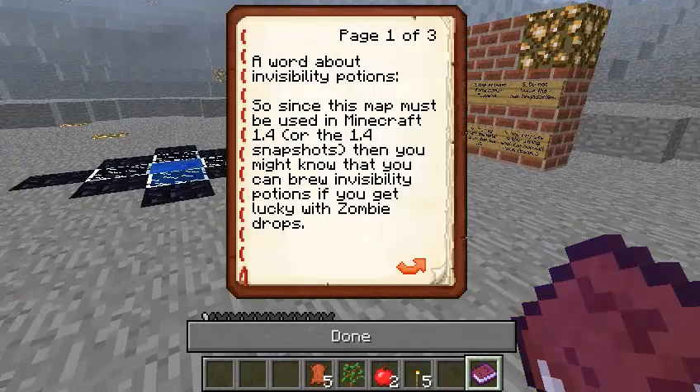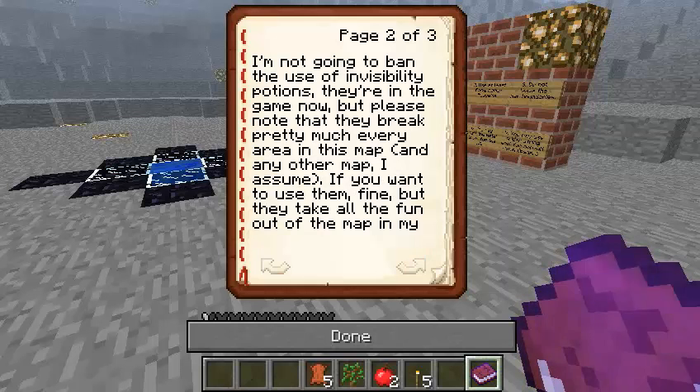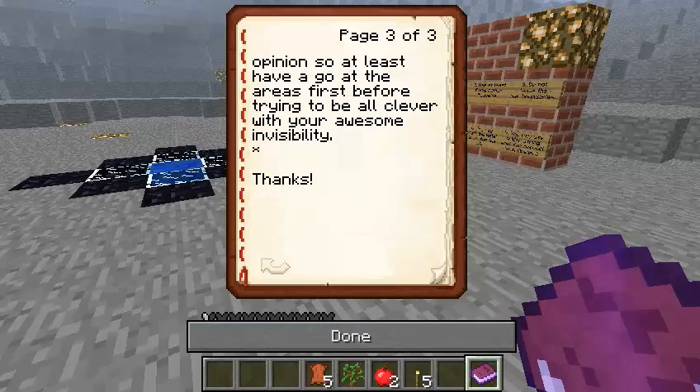A word about invisibility potions: since this map must be used in Minecraft 1.4 or 1.4 snapshots, you might know that you can brew invisibility potions if you get lucky with zombie drops. You'll need a carrot and a spider eye, and you'll need gold. I'm not going to ban the use of invisibility potions that are in the game now, but please note that they break pretty much every area in this map, and any other map, I assume. If you want to use them, fine, but they take all the fun out of the map in my opinion, so at least have a go at the areas first before trying to be clever with your invisibility potions.